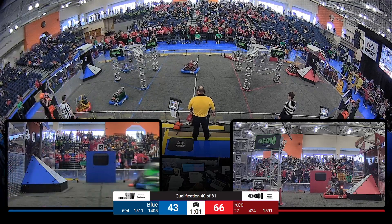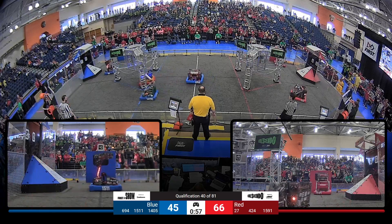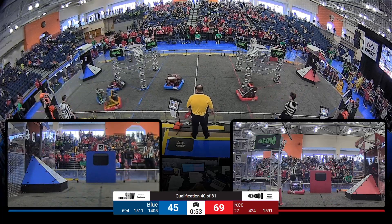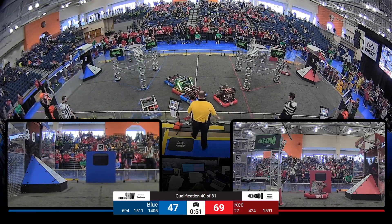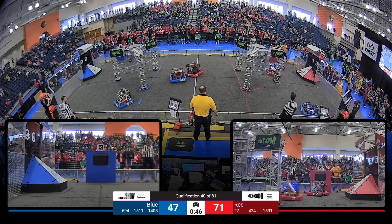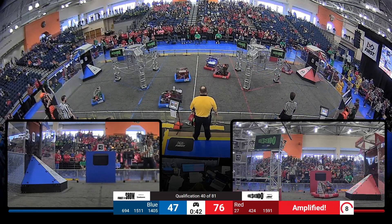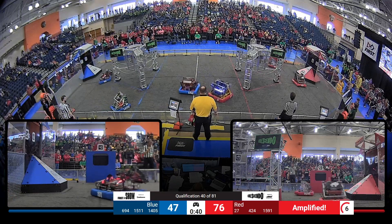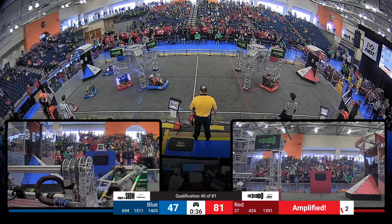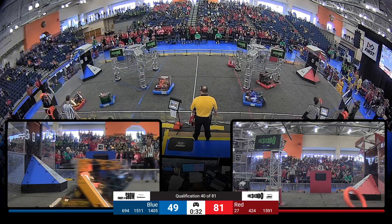Back to the strategy that Red has been playing all match — 27 up and over the stage to 1591, slam dunk into the amp. The Gladiators are back and ready to amplify. Red will try and take control. 27 lined up, hits off the backboard — that one goes in for the Red Alliance and it is amplified. Here comes 424, then 1591.